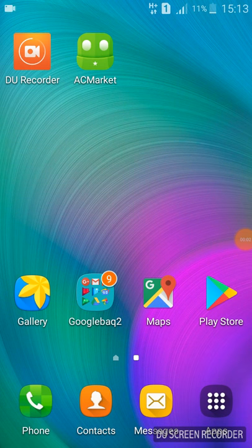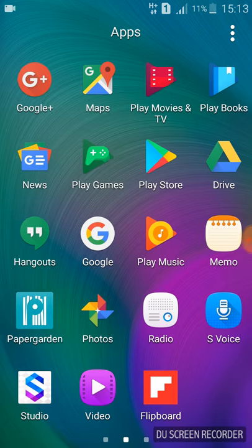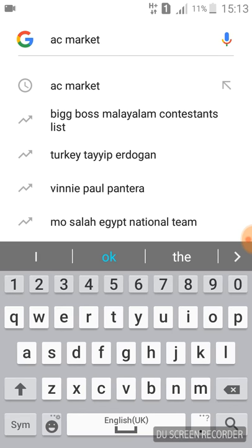Yo guys, what up? I'm SamKing and today I'm going to show you how to get hacked games from AC Market. You just have to go to Google and search AC Market and the first thing will be there — you just have to tap it and it's done.